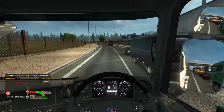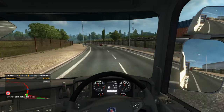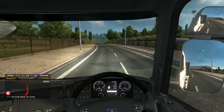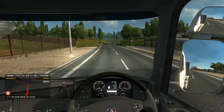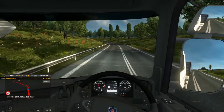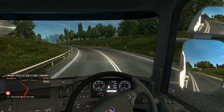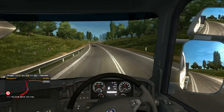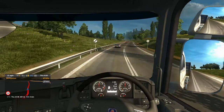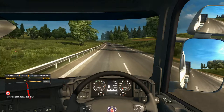So out of Cardiff we go and we'll of course get to go over the Severn Bridge, which is a nice scenic point. It's quite a scenic route - we get a road right the way through the UK and then off to Rotterdam in the Netherlands. I don't think it's a very hilly route so we shouldn't struggle at all, not as much as that 360 brake Iveco I had before.